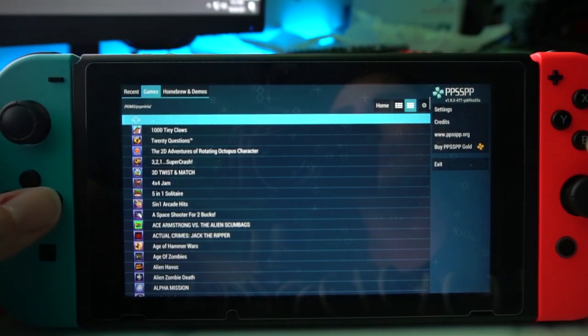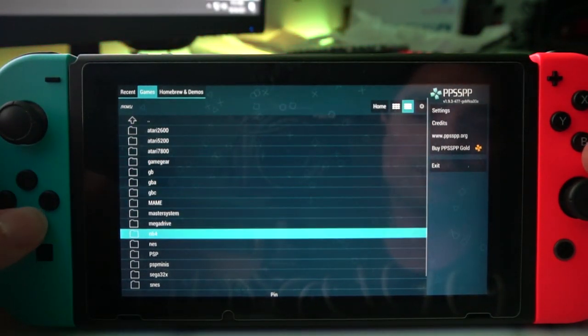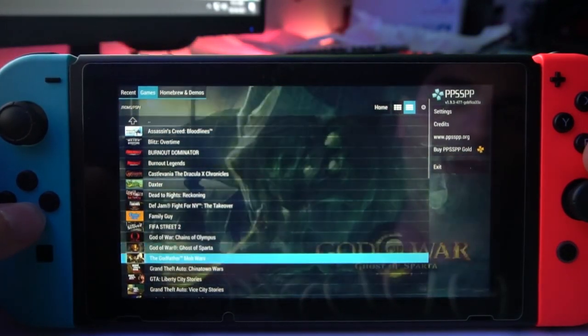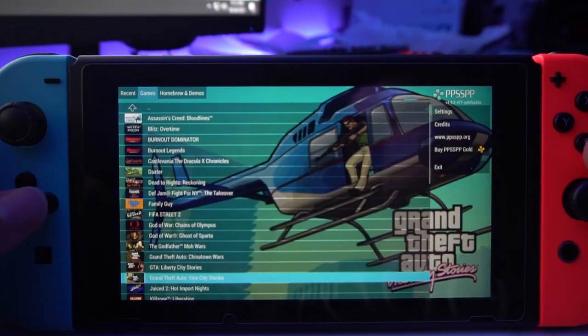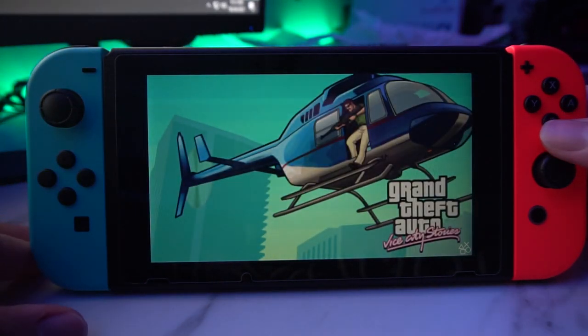A lot of people are going to really want to play the main games like I wanted to, which was Grand Theft Auto. So just keep in mind that is one folder. We're going to go back to that arrow, press X, and go down to PSP. I've personally been playing Grand Theft Auto Vice City. Once you have your game, press X to launch it — and again, it is thinking that it is a PSP.